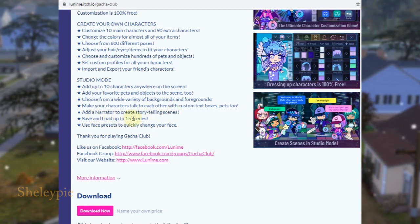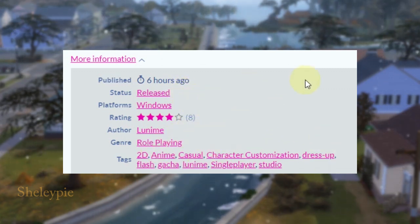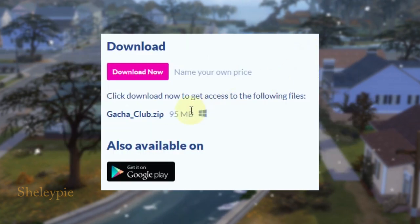Save and load up to 15 scenes, use 3 presets to quickly change your face. Thank you for playing Gacha Club. You've also got a Facebook group, a website, and so on. I clicked on more information — it was published about six hours ago, status: release, platform: Windows, and it's categorized as a role-playing game.